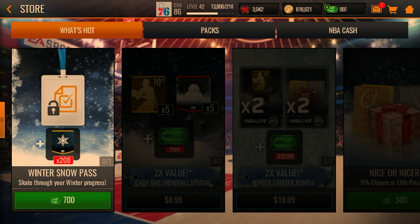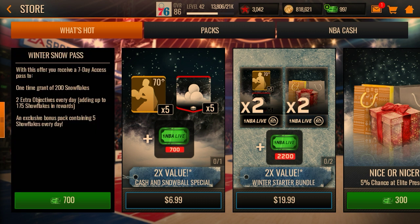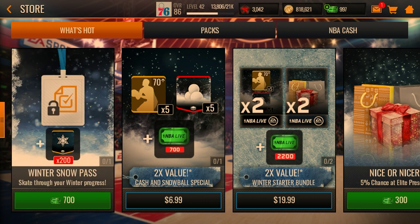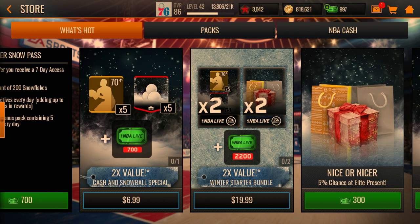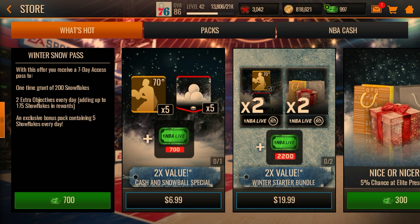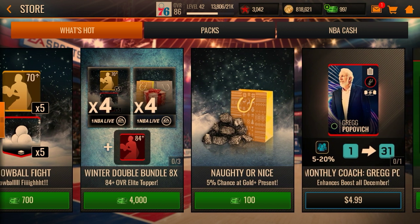Down here you can go in the store to buy more objectives. See this thing — 'Skate through your winter progress' — it'll give you 200 tokens as well and a pass to give you more events: two extra objectives every day adding up to 175 snowflakes and rewards. If I do quick math, that's like 8 snowballs — pretty much that's Magic Johnson right there. And it says seven-day access pass, so this promo is going to go on for a while, so if you're really behind and think you'll need it, go for it.